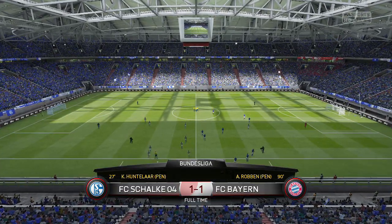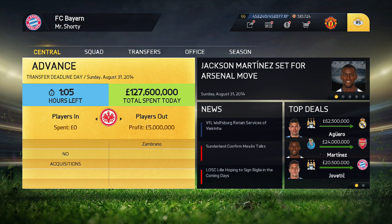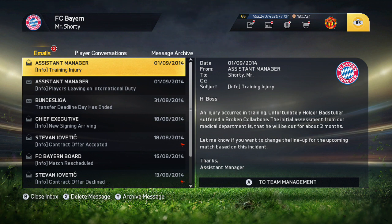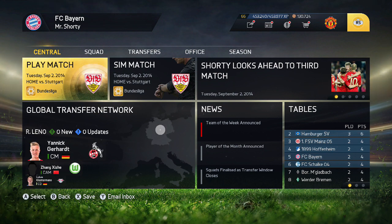A 1-1 draw against Schalke and a 3-1 win against Wolfsburg — a decent start to the season. We would have liked both wins but a win and a draw is not bad. Transfer deadline day came and went without much activity as the team is looking very good. Bad Stuber is out for two months with a training injury, which is disappointing. That's how today's first episode of the Bayern Munich career mode ends — drop a like, leave a comment, subscribe if you're new, and I'll see you in the next episode.